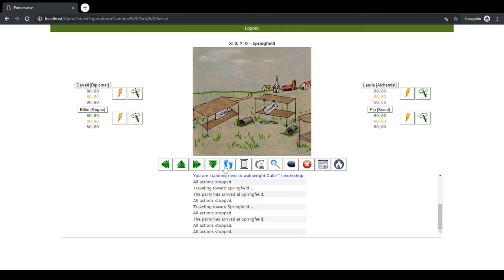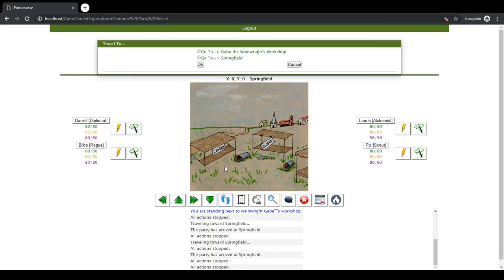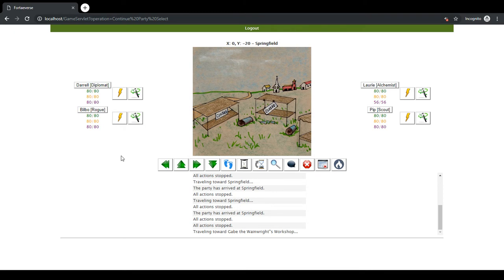Besides that, I've added a new Travel To feature where once you have traveled to given places, you can click the little feed icon here and simply say where you want to go and say okay. As you can see up here toward the top, the coordinates are changing as I'm heading toward that location, and eventually the party will reach that location.